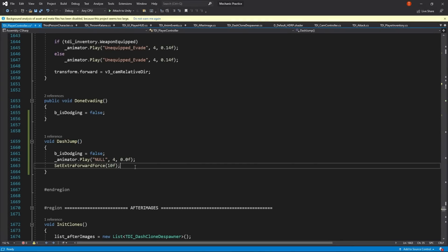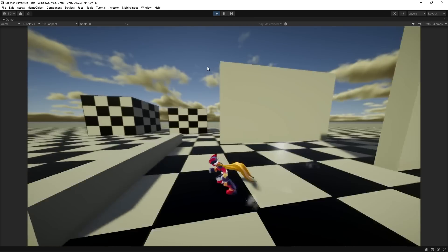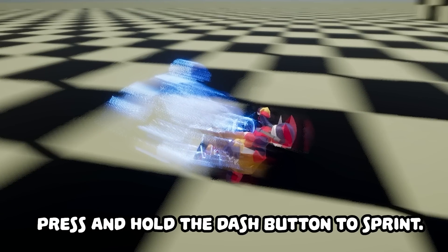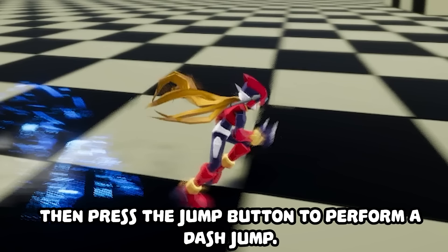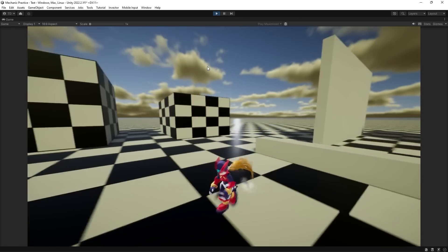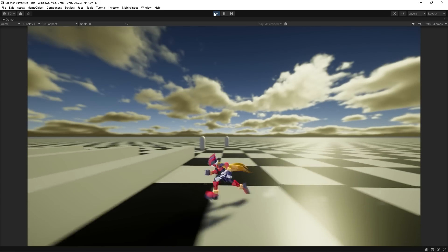Next up, I wanted to give Zero some extra mobility, because in the original games he's very mobile. To kick this off, I added sprint and dash jumping. Here's how it works: you press and hold down the dash button to begin sprinting. Once Zero begins sprinting, you can release the sprint button, then just press jump and he goes into a sprint jump. Alternatively, you can press jump during the dash, and that'll also trigger a sprint jump.